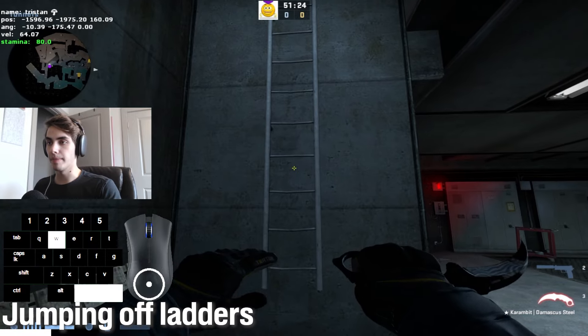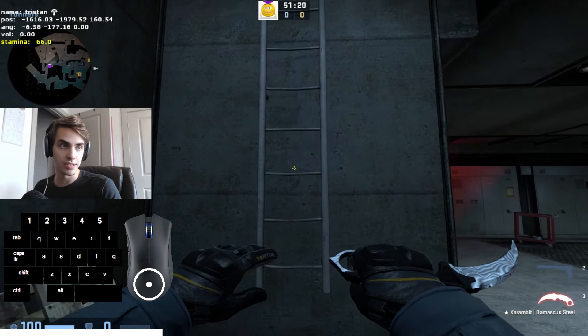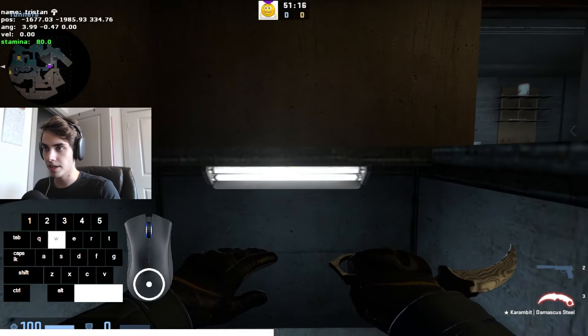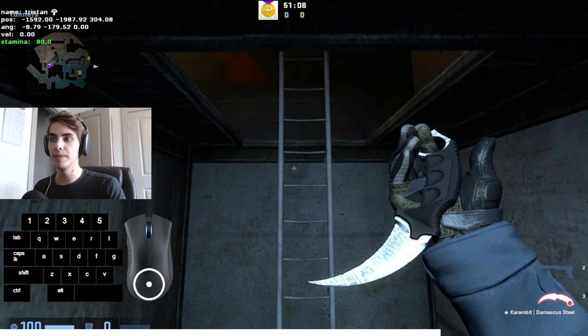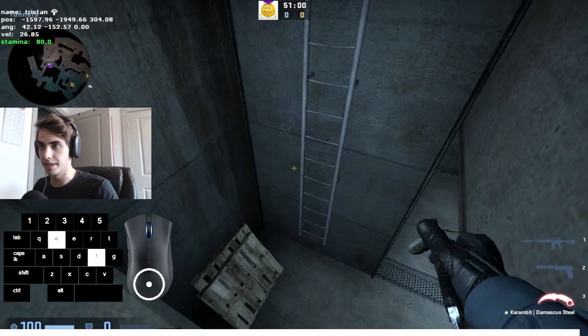Something that's useful in certain maps is jumping off a ladder. You can do this by simply pressing your jump key. But on a map like Overpass, you can actually get into small little angles like this by jumping off and holding crouch. Mastering your ladder movement allows you to have new save spots where players just aren't going to expect you to be.